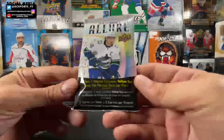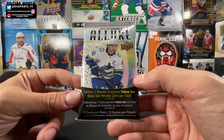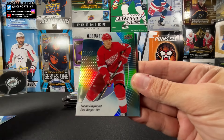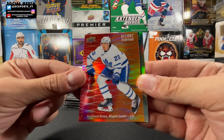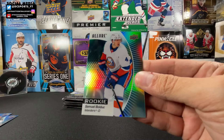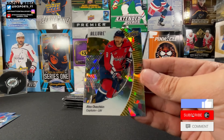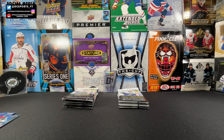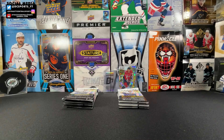Five cards per pack, looking for that yellow taxi. We got Dylan Gunther, Lucas Raymond, a red to orange color flow of Matthew Knize — nice start there — a Samuel Bullduke rookie, and the yellow taxi is... Alex Ovechkin! That is a nice one, that's a good name to get. Ovi, as we all know him — what a good one to get. Alexander Ovechkin, that is definitely a good way to start with a yellow taxi.